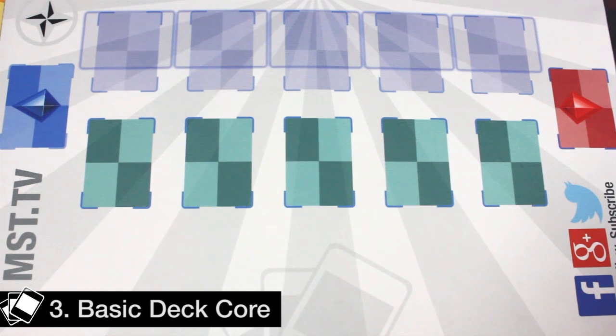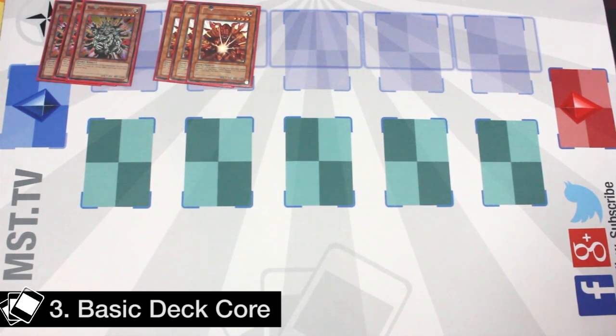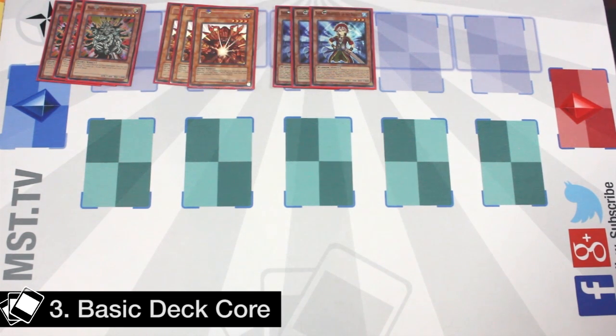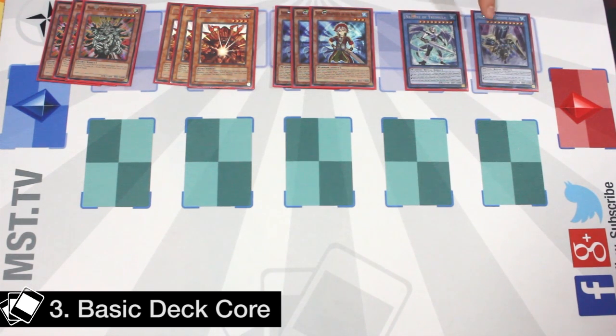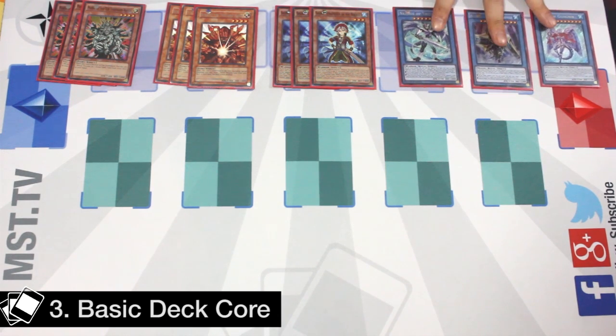In terms of the deck core, what you need to play is three Manjus, three Senjus, and two to three Shritz — these are the most important cards in the deck, as they start your combos and are very important combo pieces. You can also play one Trishula, zero to one Decisive Armor, and one Gungir. These are your win conditions and you need them to win, but you don't really need to open them because you can search them.